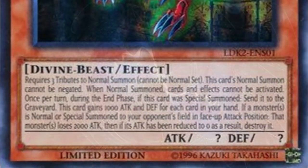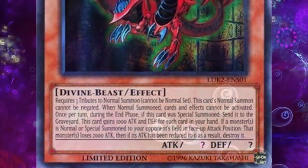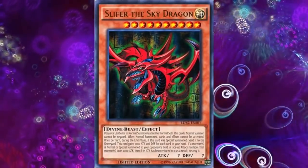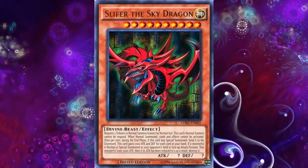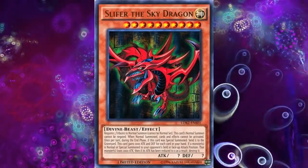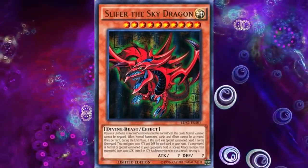In real life, Slifer reads as such: Requires three tributes to normal summon, cannot be normal set. This card's normal summon cannot be negated. When normal summoned, cards and effects cannot be activated. Once per turn during the end phase, if this card was special summoned, send it to the graveyard. Gains 1,000 attack and defense for each card in your hand. If a monster is normal or special summoned to your opponent's side of the field in attack position, that monster loses 2,000 attack. Then, if its attack has been reduced to zero as a result, destroy it. Not much to work with here all considering. Sure, your opponent can't do anything to stop it from being summoned or Bottomless-ing it immediately after, but they can do anything from Mirror Force to Kaiju it once it's been there for any length of time, so the protection is almost non-existent and might as well just say Solemns aren't a problem, but everything else is.